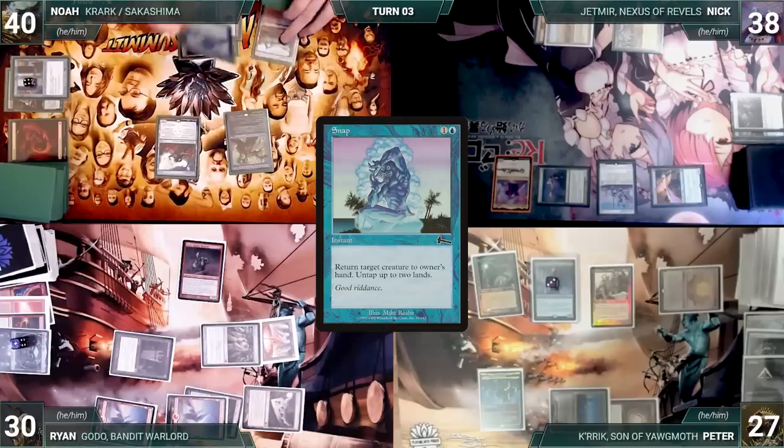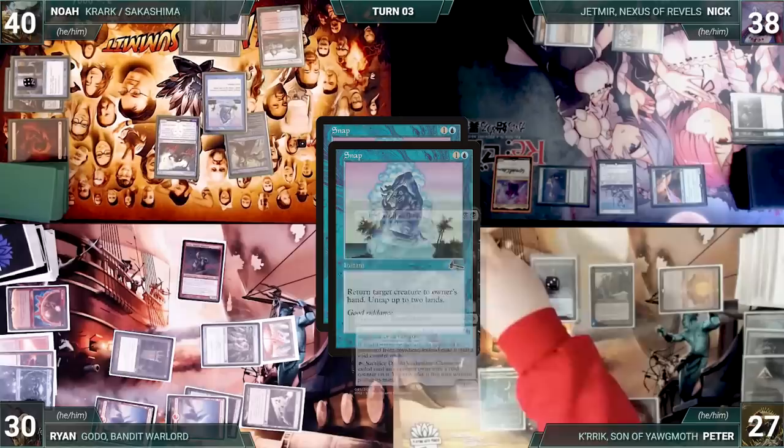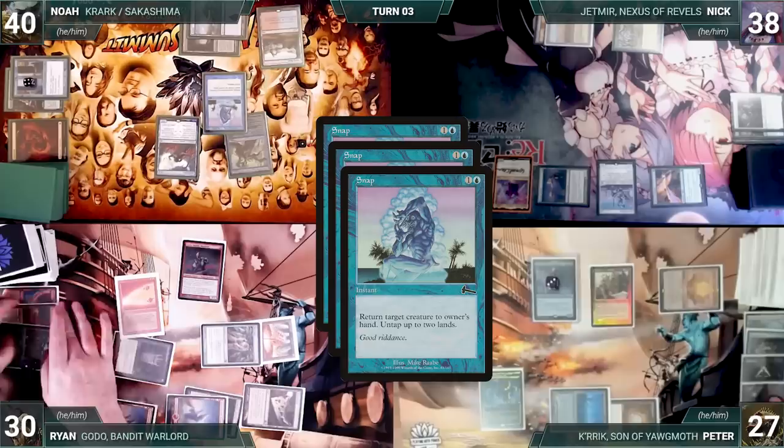Noah draws and casts Snap targeting Jetmir. Krark triggers — Noah wins the flip, copying Snap targeting Spellseeker. In response, Peter activates Dothi Voidwalker, sacrificing it and casting Ryan's Fork for free, targeting Snap. Fork resolves, creating a copy of Snap targeting Noah's Krark. Peter taps Basaju floating mana, then Snap resolves — Krark bounces and Peter untaps two lands. Noah taps Shivan Reef floating mana, Spellseeker bounces, Noah untaps two lands. The original Snap resolves bouncing Jetmir, and Noah untaps two lands again.